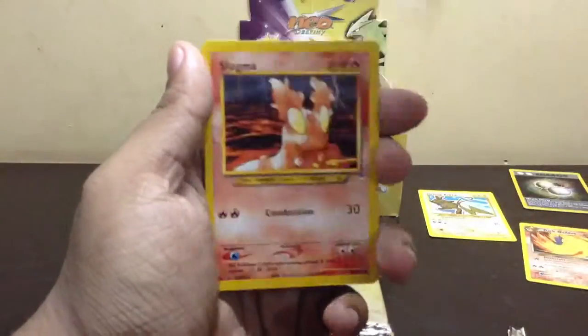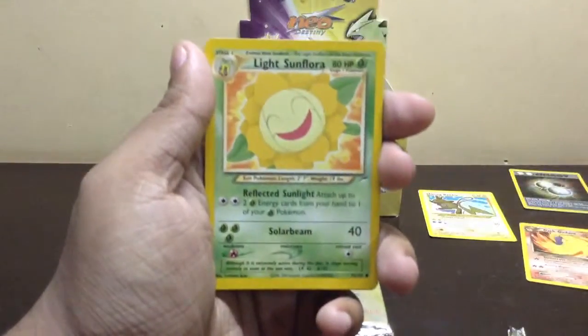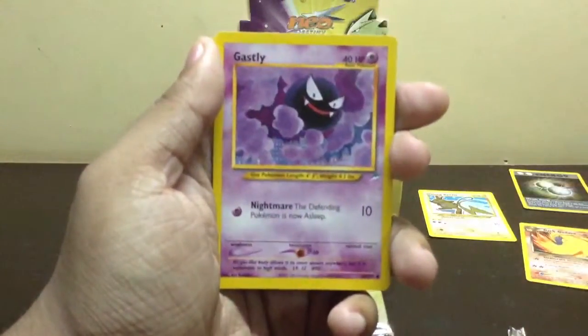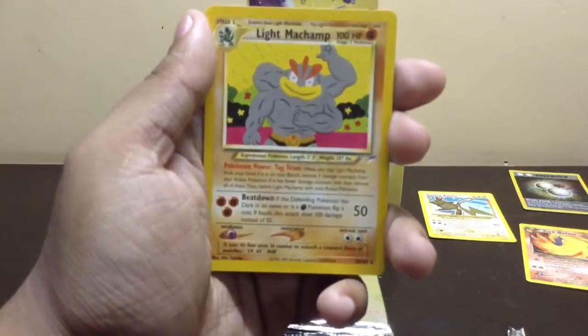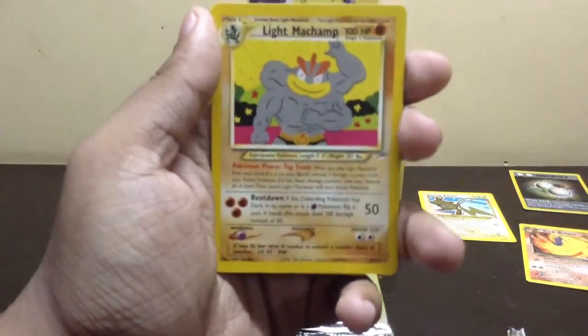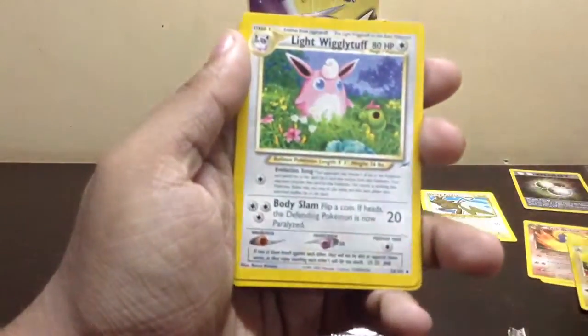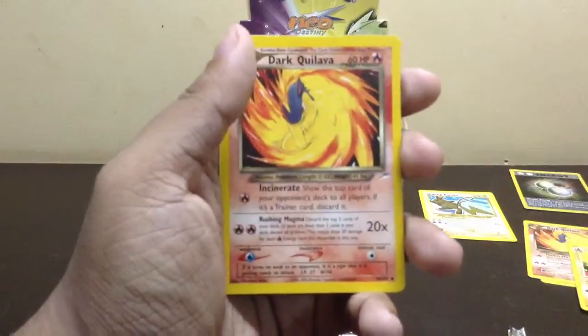Cyndaquil, Mail from Bill, Slugma, Ladyba, Light Sunflora, Swinub, Ghastly, Light Machamp — that's a really weird looking Machamp. Light Vileplume, Magnifier, and another Dark Quilava.